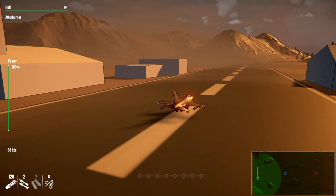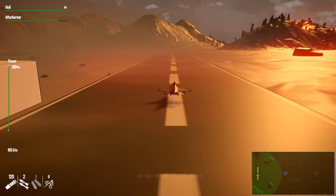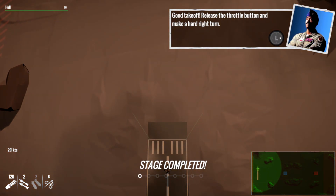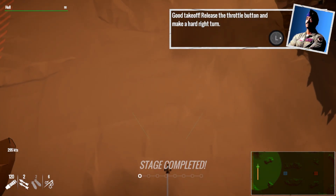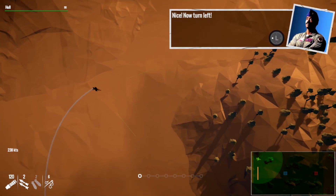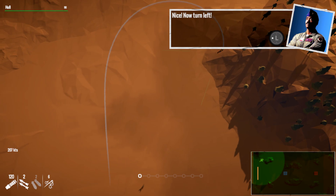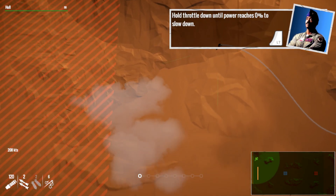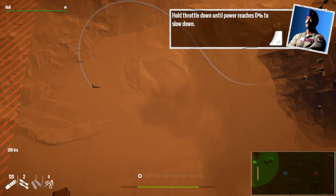Look at that afterburner! The afterburner gauge is decreasing up there. Let's save the afterburner — release the throttle and make a hard right turn. It's very nice. Now turn left. You can see even the contrails, and you can see the path where you were and where you're heading. It's an interesting camera.